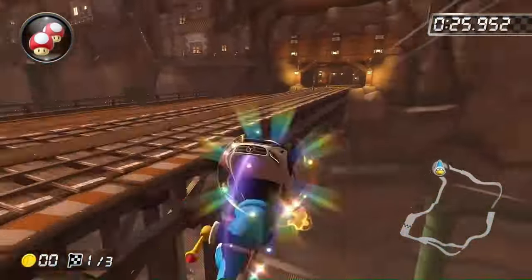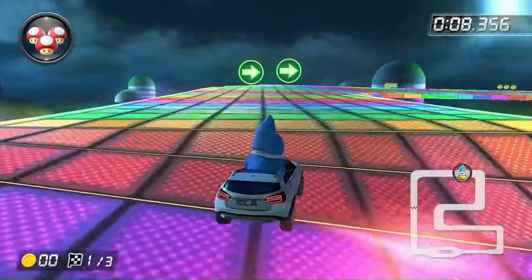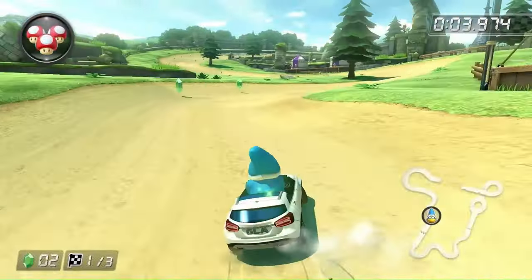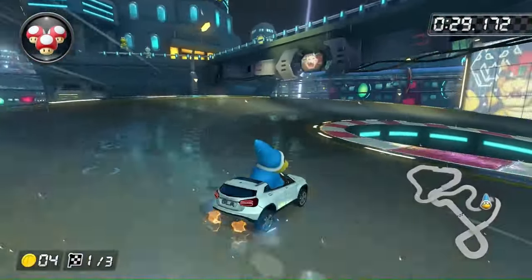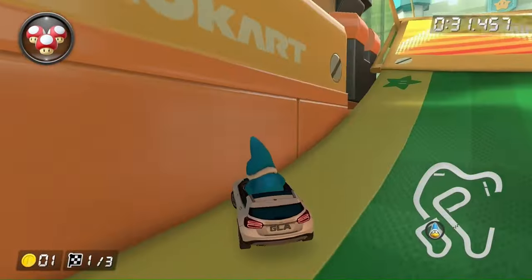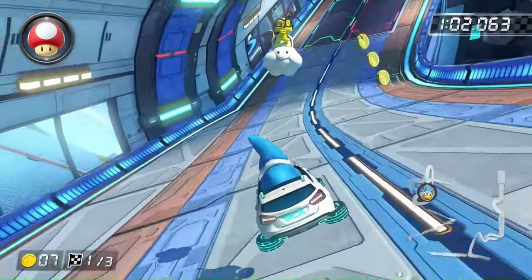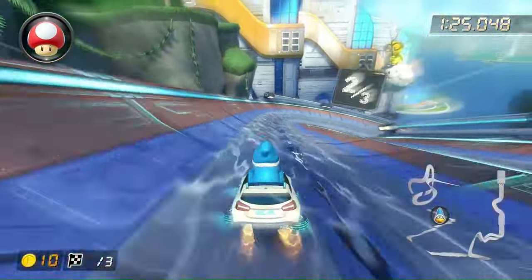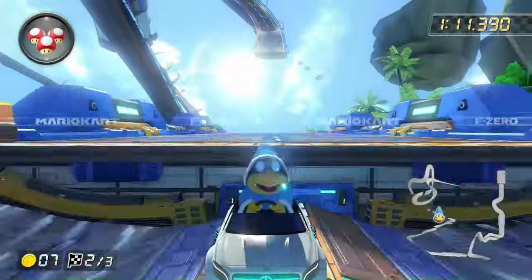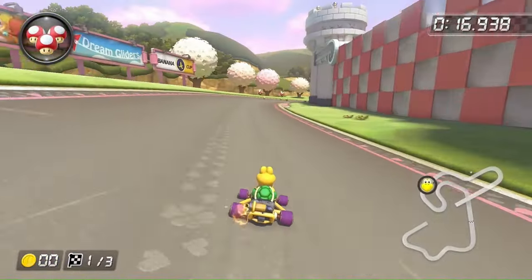Moving on to the Triforce Cup, Wario's Gold Mine has a few boost panels to watch out for but they're easily avoided. Ness Rainbow Road has no boost panels, and the same goes for Ice Ice Outpost and Hyrule Circuit, so the entirety of the Triforce Cup is possible. In the Bell Cup, Neo Bowser City and Super Bell Subway are the only possible tracks. Ribbon Road has a huge ramp that's definitely not possible. And despite a really cool jump, Big Blue isn't possible — every time you complete a lap the checkerboard part turns into a boost panel. I honestly didn't expect this many base game tracks to be possible, so let's move on to the DLC.